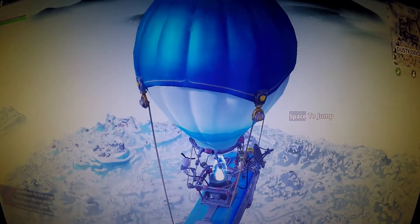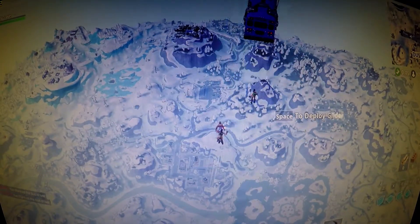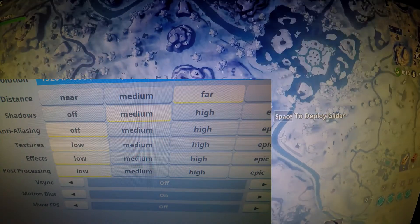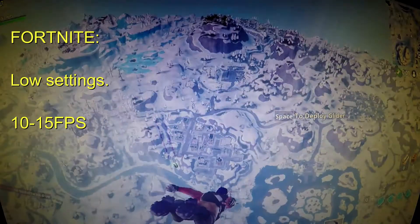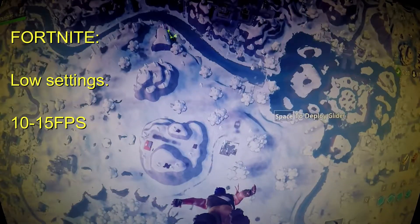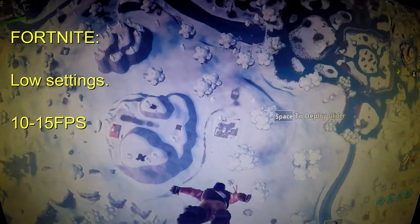The last game I decided to run was Fortnite. I set the settings to low and I really didn't have high hopes for this game. And well, what do you know — we're running somewhere between 10 and 15 frames per second, which to say mildly is unplayable.